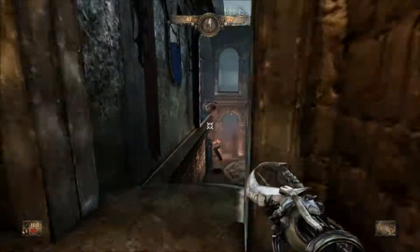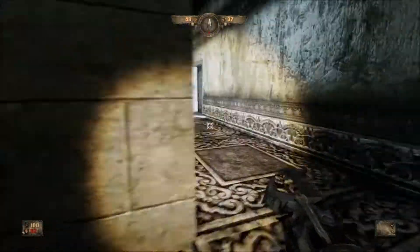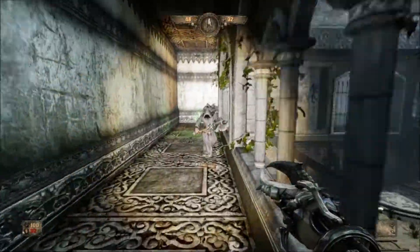Try to stay up here for the vast majority of the clearing. The enemies will keep spawning at the bottom of the stairwell and also in the back over here. There's another tricky secret up here that could kill you — we'll be getting it later and you'll see it in the speedruns.